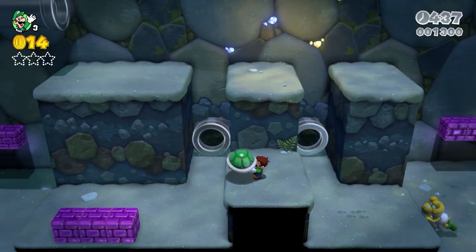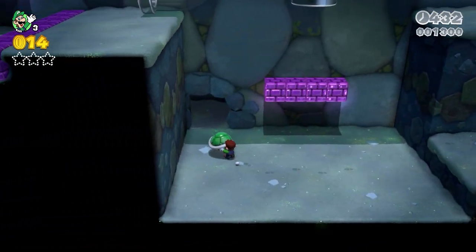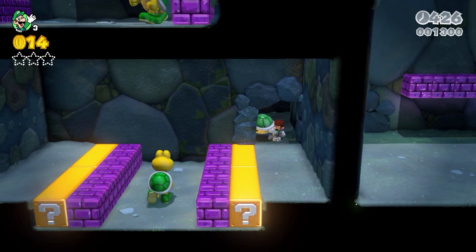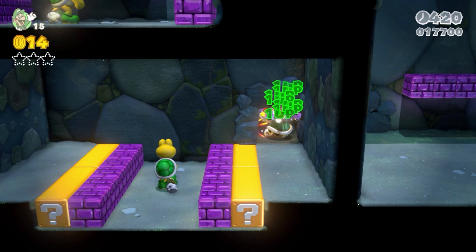I'll work my way back over to the tighter spot that I did at the beginning of the tutorial to do the one-ups, and you'll see what I need to do is just make sure I jump really quickly. I'll go ahead and line myself up, release the shell, then jump immediately — and you'll see I'm getting those one-ups.